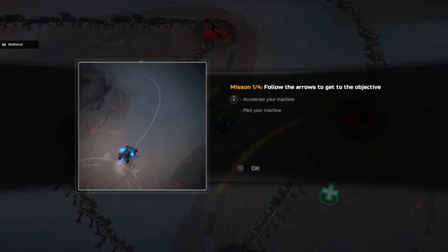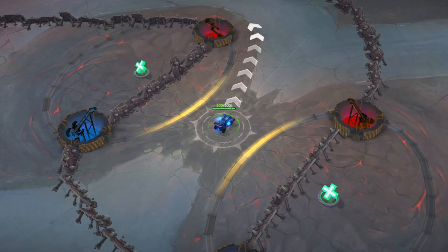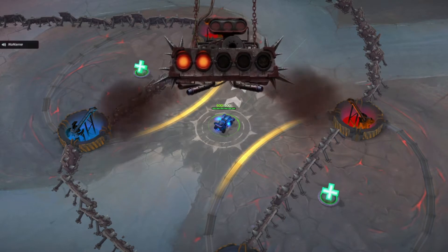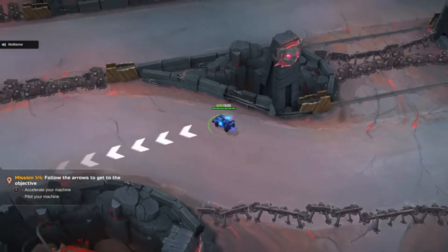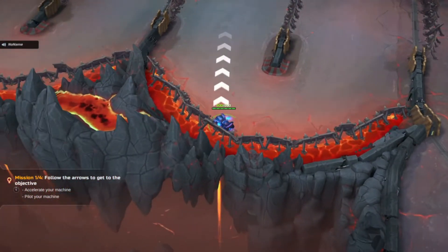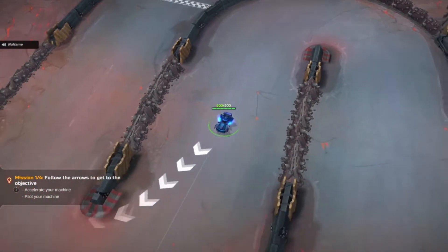Alright, mission 1 out of 4: follow the arrows to get to the obstacle. L trigger — accelerate your machine, pilot your machine. Oh. Okay. This is weird. Oh shit, this is nothing like I thought it was. This is actually much weirder.